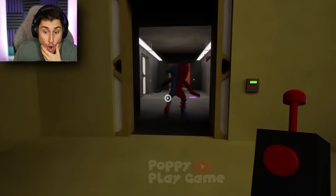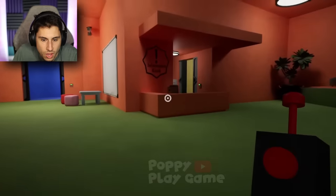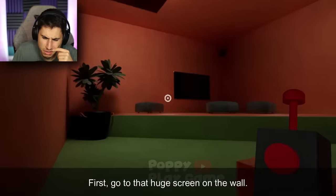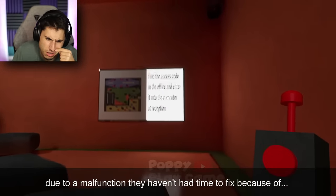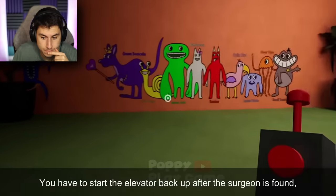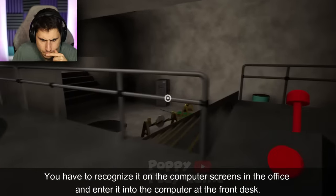He stole the key card! I need that. Where did he go? Is Stinger going to be mad at me? Stinger Flynn says: 'You found a map from the door to the workroom — a bit of a place, but very useful. First, go to that huge screen on the wall and take a look at this map. The doors to the office only open on one side due to a malfunction they haven't had time to fix because of the accident. You enter through the workroom and exit through the office. You have to start the elevator back up after the surgeon is found, but the elevator requires a six-digit code that is constantly being updated. You have to recognize it on the computer screens in the office and enter it into the computer at the front desk.'